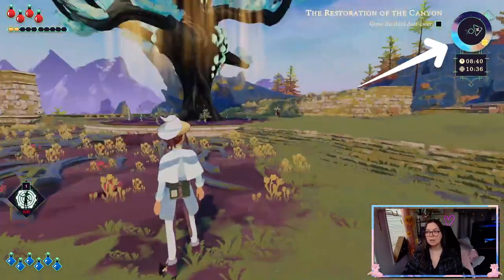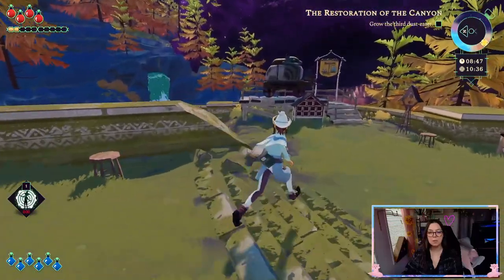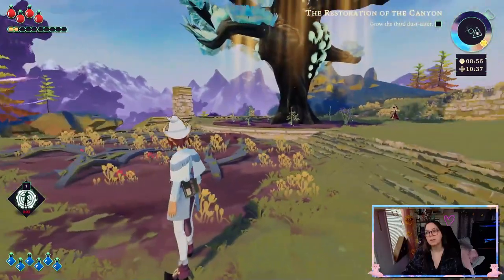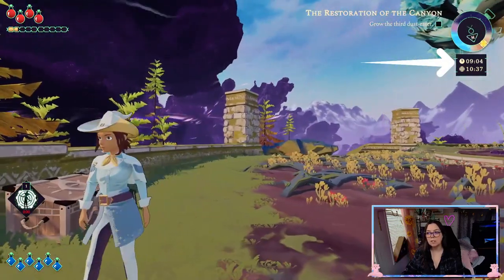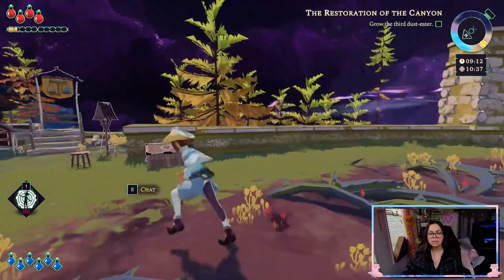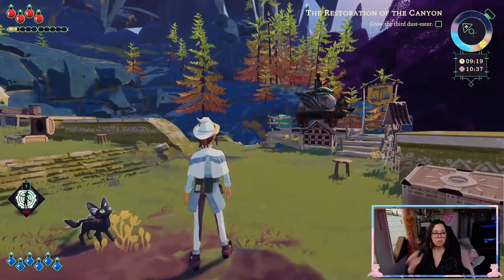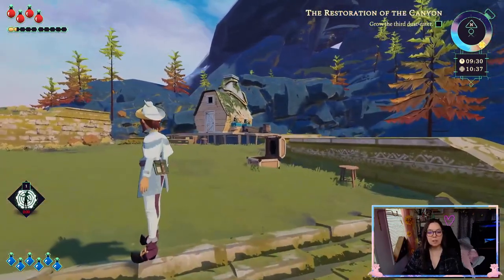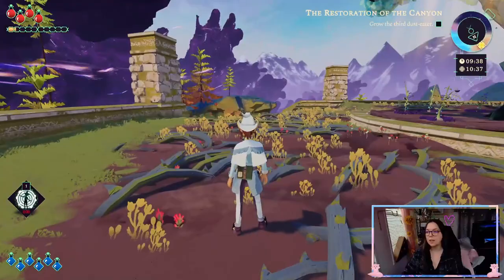Right next to that is our compass, which I don't really use as much. I imagine it helps when you're in the miasma, but I've just built my routine and figured out where I'm going. Around the compass is basically your clock — it's currently nine in the morning, as you can see underneath the circle. The 1037 thing I don't know what that means yet, so I'll add that in later. But we do have a clock and it is on 24-hour military time, where 1pm is 13, 2pm is 14, and so on.